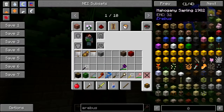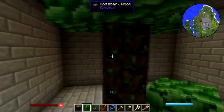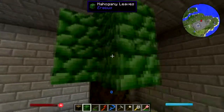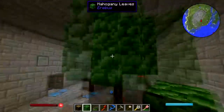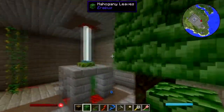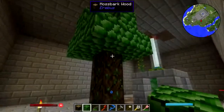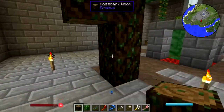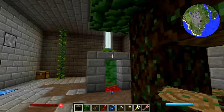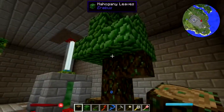Sapling perhaps — mahogany, baobab. No, actually I don't want to do that. I thought I wanted to do that, I don't want to do that. We'll just put another one there, another one there, just kind of... there you go.